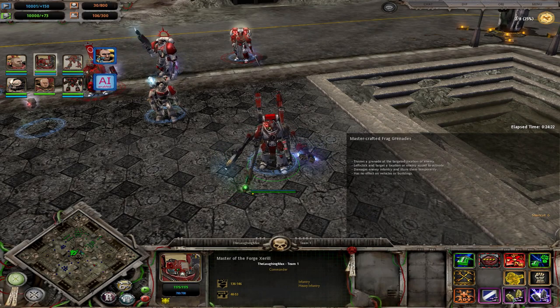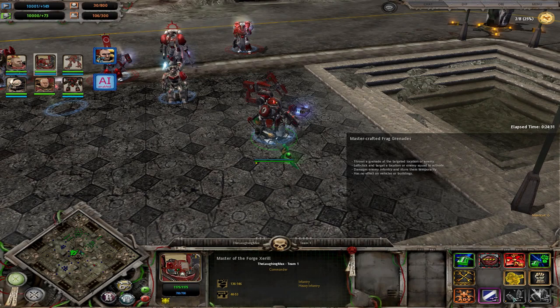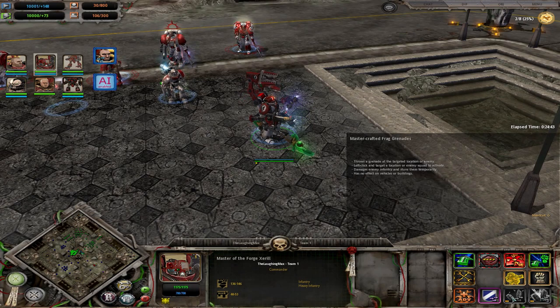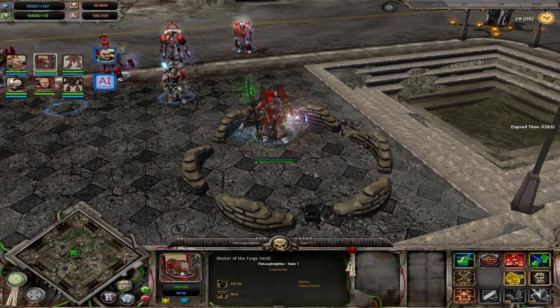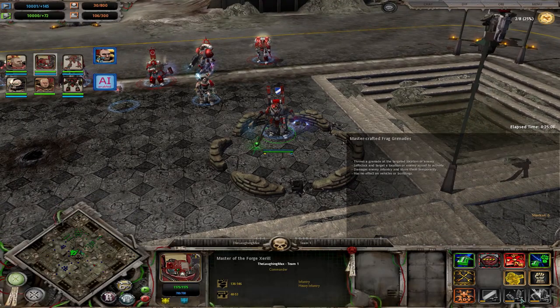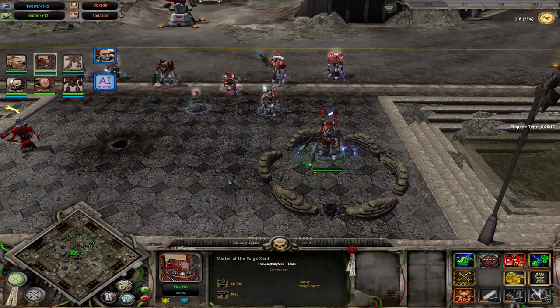He also has Bolster Defenses, which gives you a temporary heavy cover building. It cannot be targeted so it cannot be killed, but only stays for roughly the duration of the cooldown, so you can only have one up at a time. It is free of charge, so if you have Xeril around you'll want to use it when defending or when attacking a listening post to reduce the damage you take.